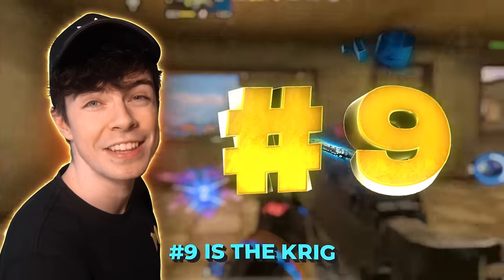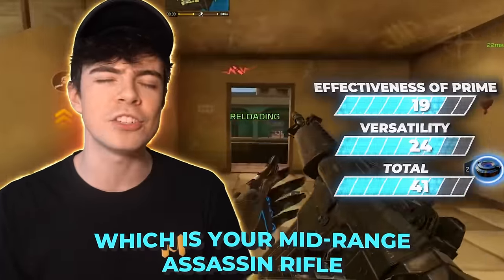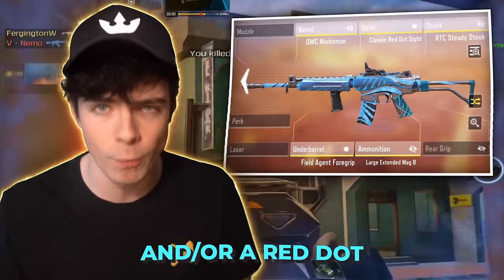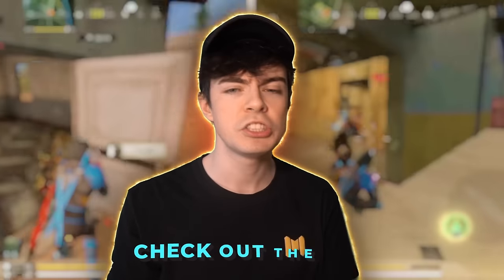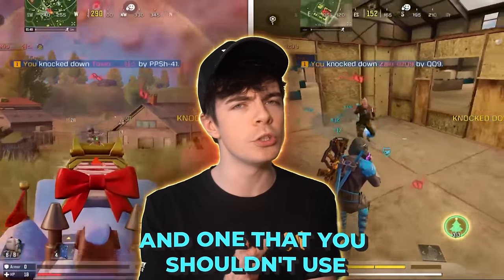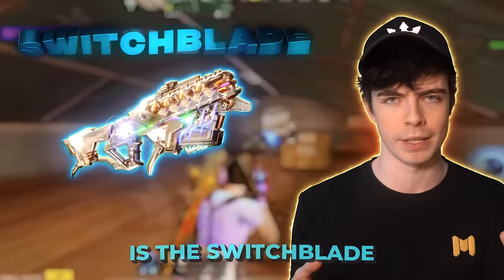At number nine is the Kree, which is your mid-range assassin rifle that can dominate with the mythic skin and or a red dot. However, if you're looking for something a little bit more close range, check out the QQ9, PPS Edge, and one that you shouldn't use unless you have an extended mag, which is the Switchblade.